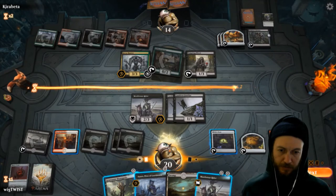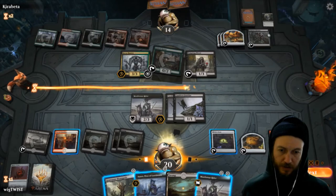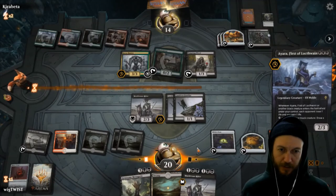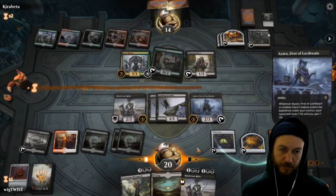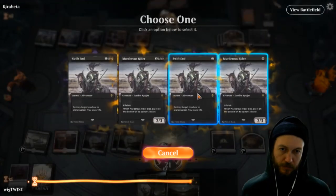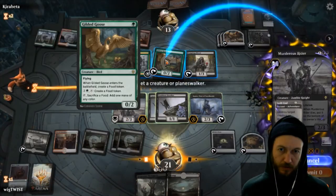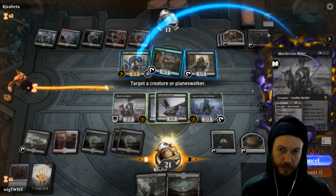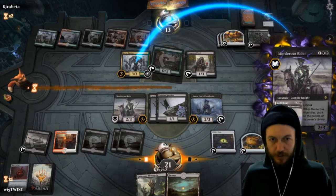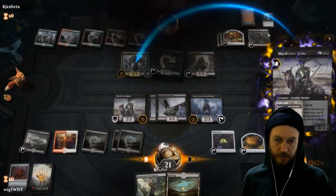I might just hold him. He's at 14. I can get it back with the thing — that's a much better plan. Then I think we go on this guy — take away his card draw, force him to use two of his foods. Wow, he just scooped.